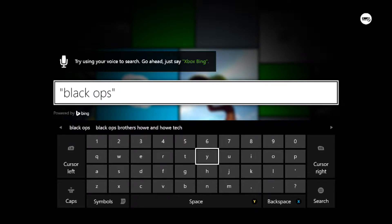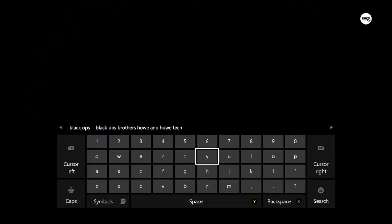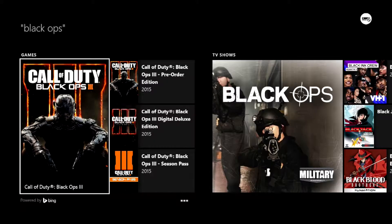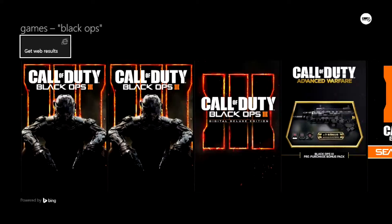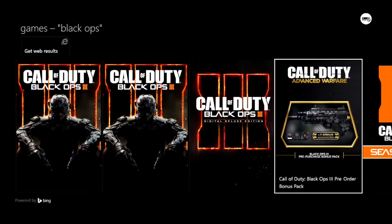Hey guys, Danny here, or Realign. Real quick before I get into this video: if you don't know how to access the Black Ops 3 Camo in Advanced Warfare on Xbox One after downloading the Digital Edition, go search in the Game Store on the dashboard and type Black Ops in the search bar. Then click the button at the bottom and select Black Ops 3 Pre-Order Bonus Pack. And that's it.